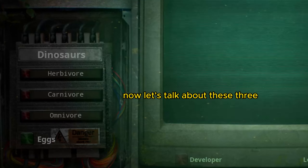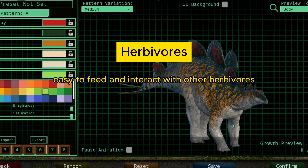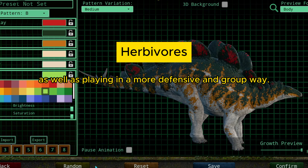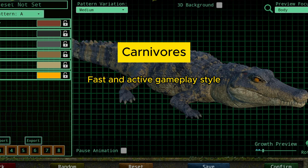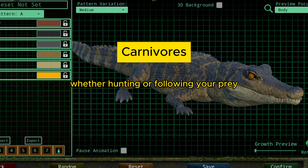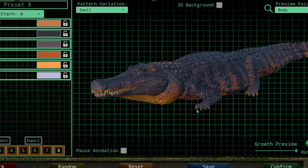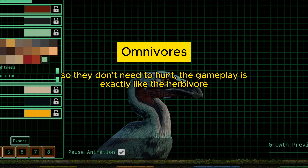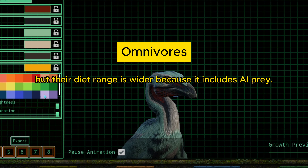Now let's talk about these three dinosaur types. Herbivores are the best to start with — easy to feed and interact with other herbivores, playing in a more defensive and group way. Carnivores are a fast and active style; you will always be doing something, whether hunting or following your prey, but you can be hunted too. For now, the omnivores on The Isle only eat bots so they don't need to hunt. Their diet range is wider because it includes more prey types.